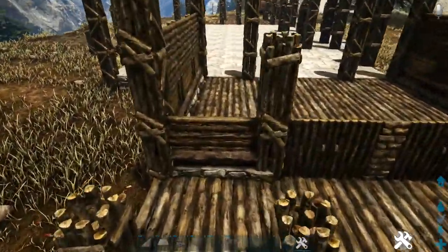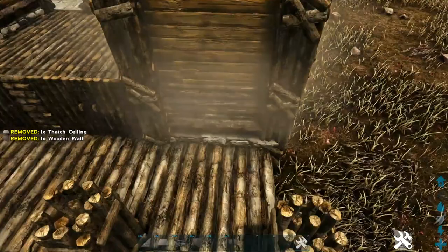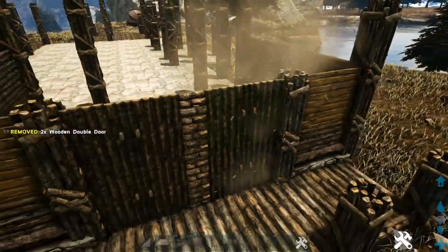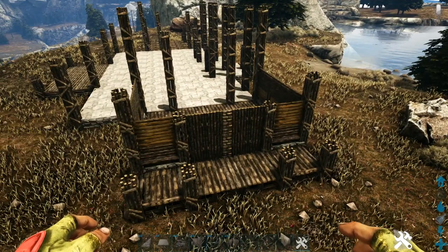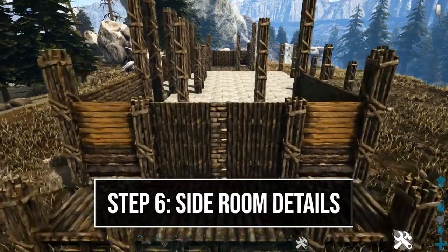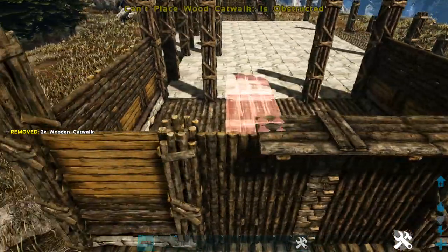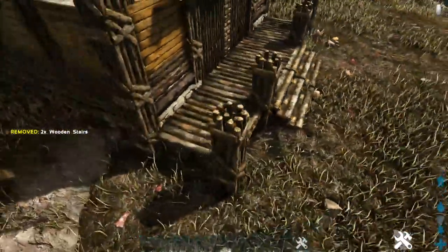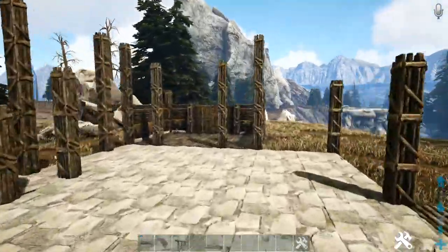Come back to the entrance side and do the same on the remaining corners, then place wooden double door frames in the middle spots and fill them with wooden double doors. Duplicate this on the other side. Above the double door frames, place a wooden catwalk in the middle and one more on each side. Place wooden stairs on each of the relevant foundations, and wooden railings on the remaining foundations. Duplicate this setup on the other side.